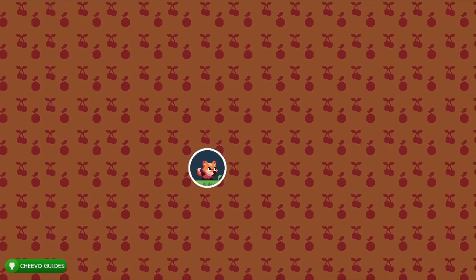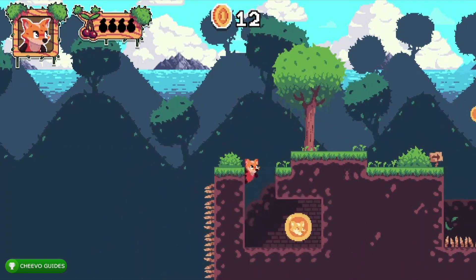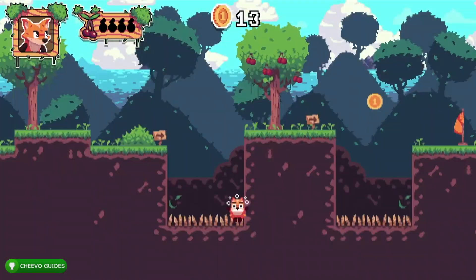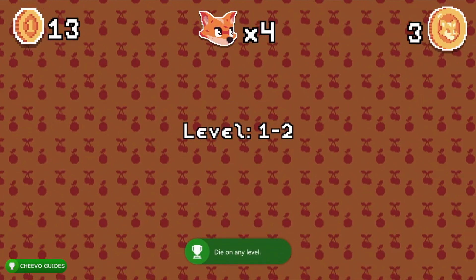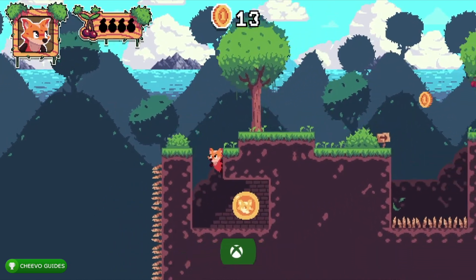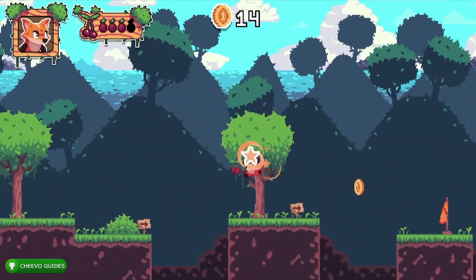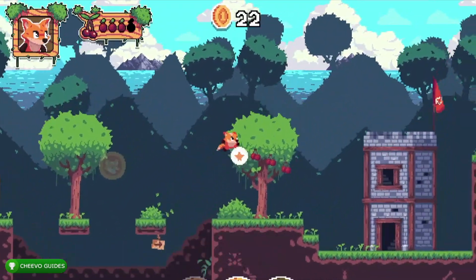Level 2 introduces the spikes. You get an achievement for dying for the first time, so just jump into the spike pit right here. There's also a hidden coin right behind you when you start — keep in mind if you don't get a checkpoint it resets the coin progress. I went ahead and got that achievement. As mentioned before, coins are typically hidden — you have to press down, sometimes they are hidden below you, and sometimes hidden behind walls.